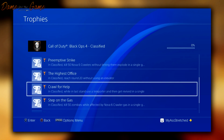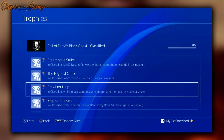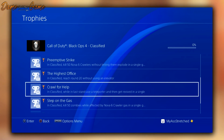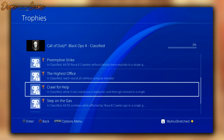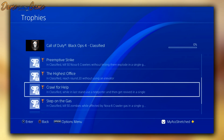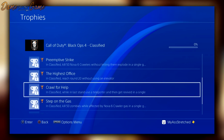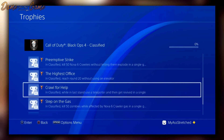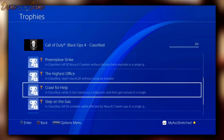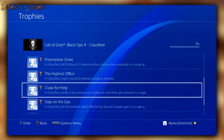We've also got 'Preemptive Strike' — kill 50 Nova 6 crawlers without letting them explode in a single game. Then 'The Highest Office' — reach round 20 without using the elevator. We also have 'Crawl for Help' — while in last stand, use a teleporter and then get revived in a single game. This is very interesting — possibly you can still do things while you're down, or last stand is going to be a unique mechanic.